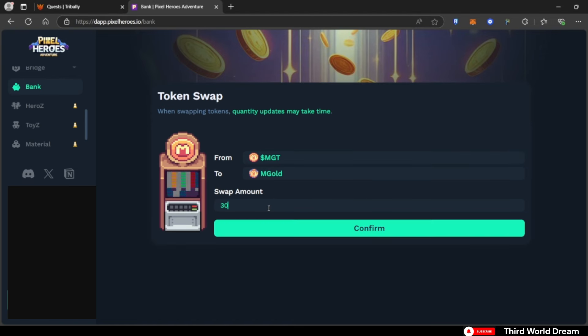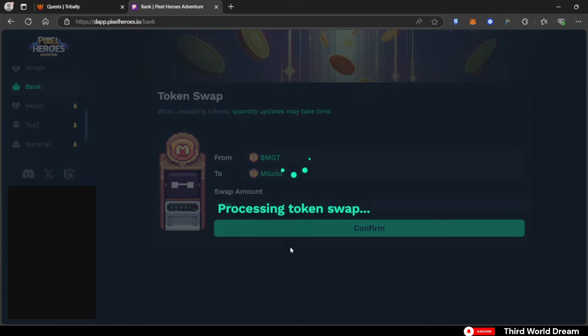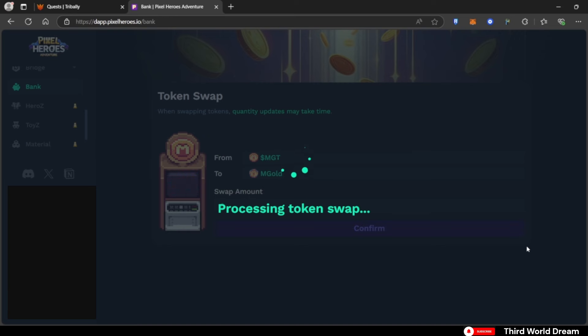MGOLD is the main utility of the token. I'll now be swapping 300 MGT tokens for MGOLD. All I have to do is input the number of tokens I want — 300 — and then confirm the transaction in my Ronin wallet.